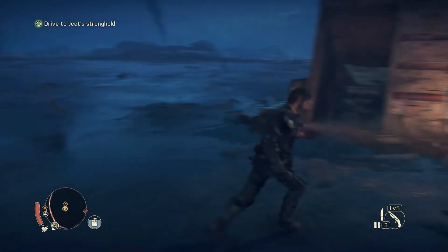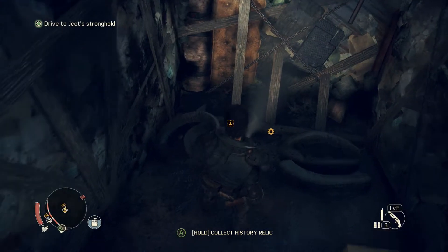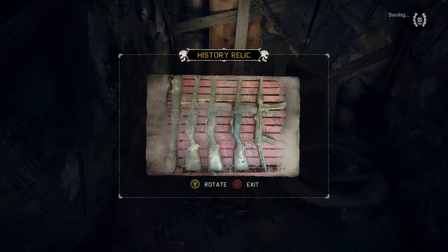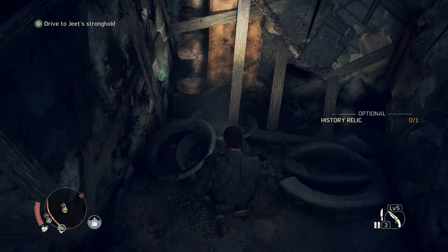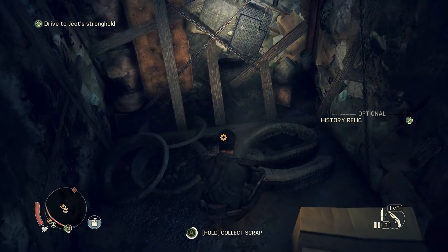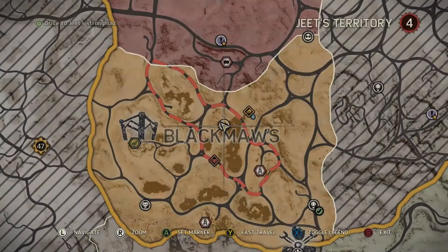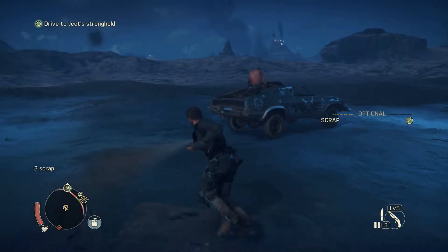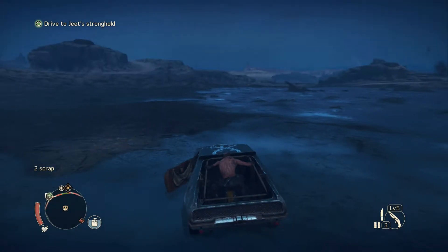Found the scrap down in this little area - one history relic and one scrap. Got the scrap - 100% looted. This one has a water source too, which we could use. Topping off our water. Moving along nicely - go get the Griffa and spend our Griffa tokens.